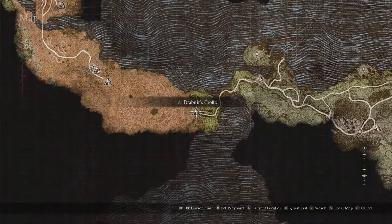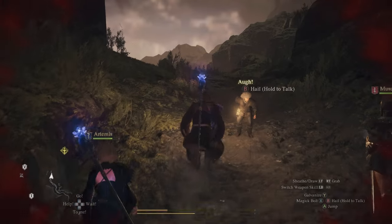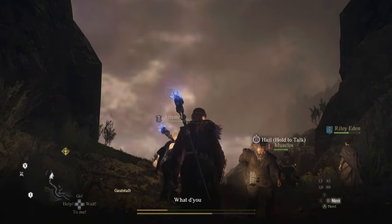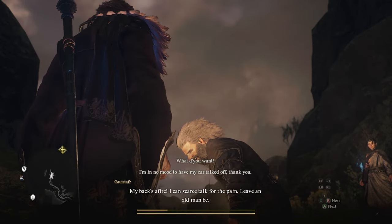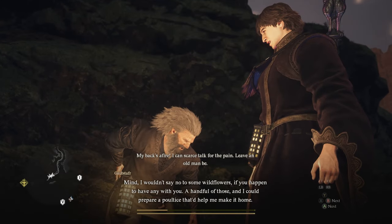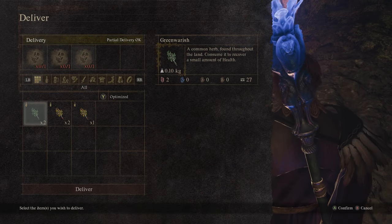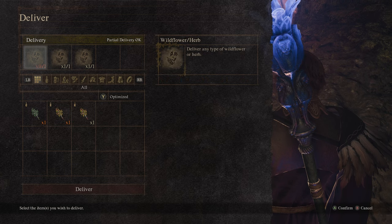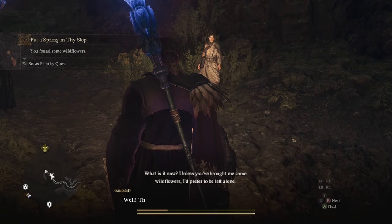Not long after exiting Drabner's Grotto and entering the volcanic island, we'll stumble upon a dwarf by the name of Gautstifer. Speaking to him, we'll start the Put a Spring in Thy Step quest, which will lead us to unlocking the Magic Archer Vocation and Maester Skill. The first step in the quest is to give Gautstifer three wildflowers — one Green Warish, one Grand Petal, and one Gold Thistle.